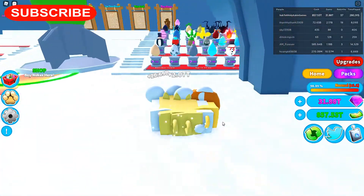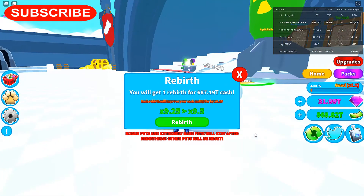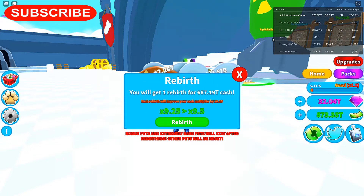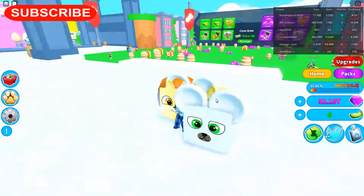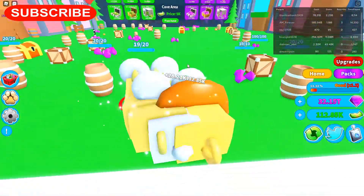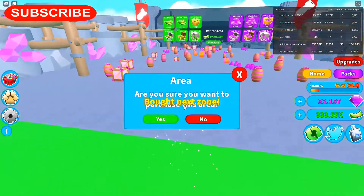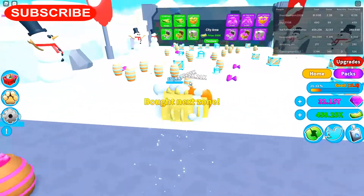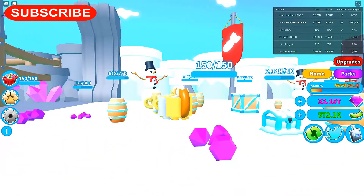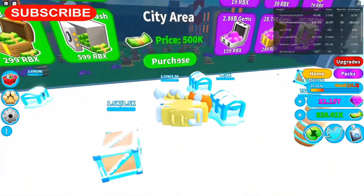Here are the other eggs and I'm going to go ahead and rebirth because it costs 687.19. So this is going to be rebirth number 38 — here we go. I still get my huge pets right there. We're gonna put a nuke down — purchase, purchase. We're in the winter area now. Trying to put a nuke on this one — there you go. This city area costs 500k, don't buy that one.